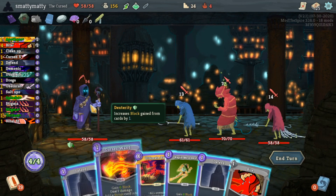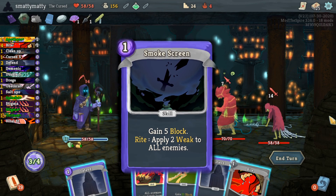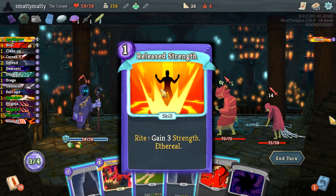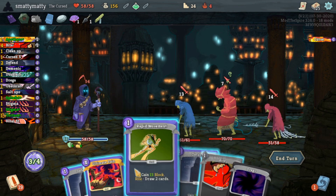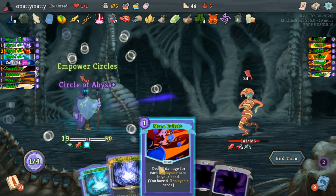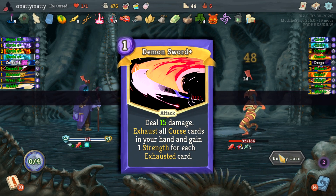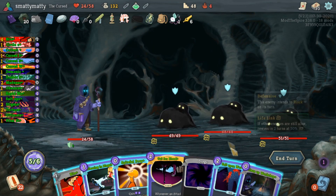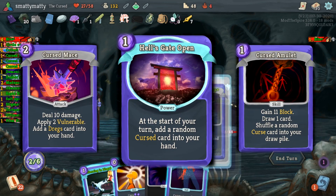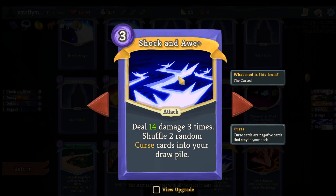Some other powerful Right cards that you'll encounter are Smokescreen, which will normally gain block but also apply weak to all enemies when its Right goes off, and Released Strength, which will give you 3 strength when its Right goes off. You'll also find attacks that benefit from having curses in your hand, like Spiteful Strike refunding the energy cost if there's a curse in hand, Magic Bullets dealing damage for every curse in your hand, and Demon Sword exhausting all curses in your hand to gain 1 strength each. There are a lot of cards that create curses, like an entire pool of cursed cards that create Dregs, and cards that create random curses like Shock and Awe, which will deal a ton of single target damage but puts 2 random curses into your draw pile.